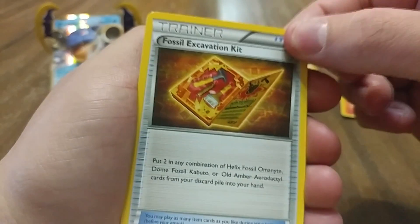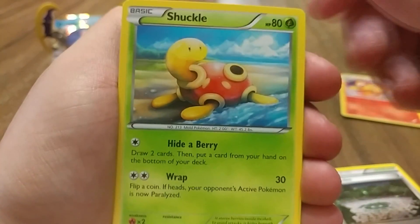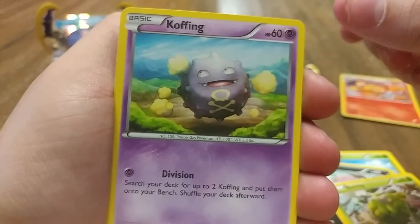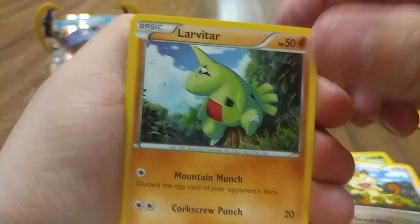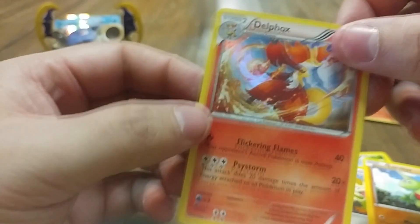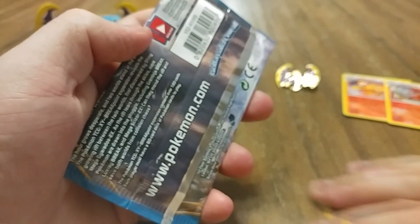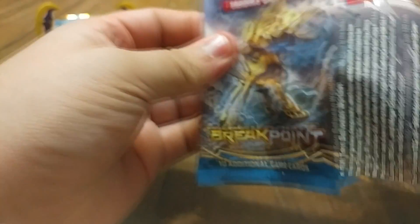Let's see if we can keep this luck going. A Fossil Excavation Kit, Fairy Garden, two trainers. Shuckle, a Volbeat, a Burmy, Meowth, a Larvitar, a Spoink Reverse. And a Delphox Holographic. So far we're on point right now, as the young'uns say. This is lit, fam.